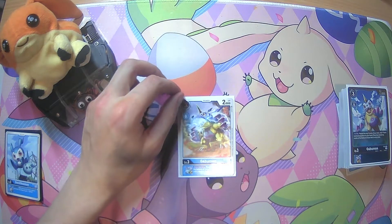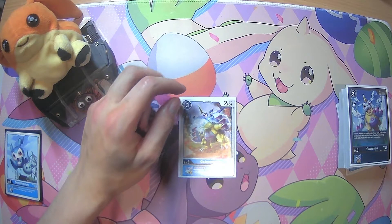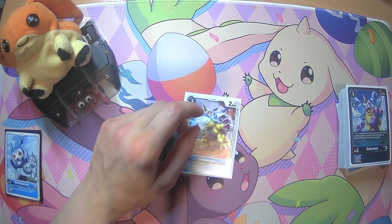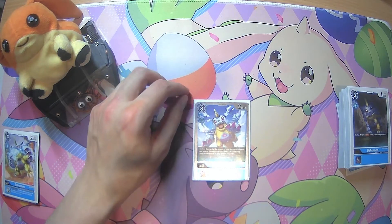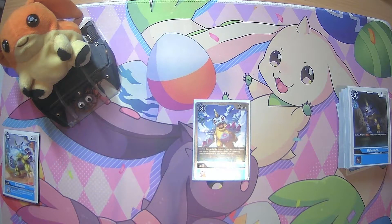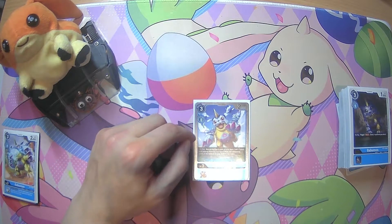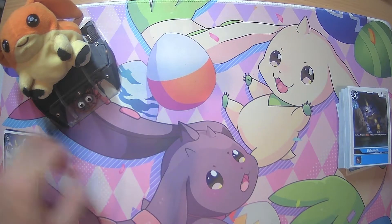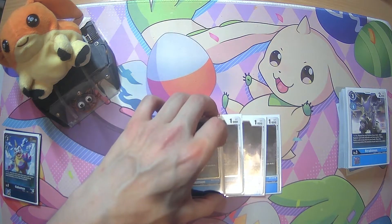Going on to the Rookies, we are playing 1 Goblinmon from the Blue Structure Deck, the original Blue Structure Deck, who has the inheritable effect of when attacking, trash the Digivolution card at the bottom of one of your opponent's Digimon who are level 5 or lower. I just play it for the name. Next, we are playing 1 Promo Goblinmon, which on play reveals the top 5 cards of your deck, adds 1 Tamer card among them to your hand, and plays the remaining cards at the bottom of your deck in any order. Really good to get your Matts or your Davises.